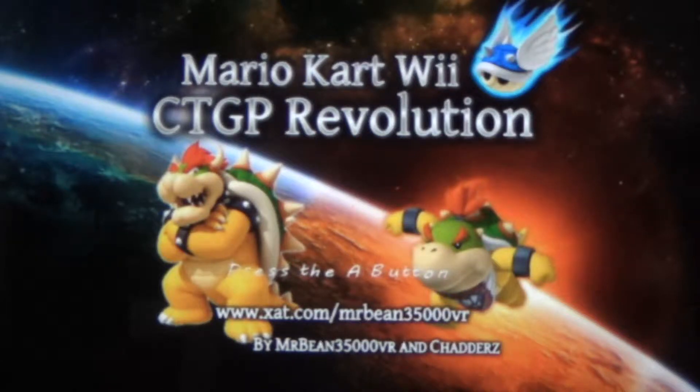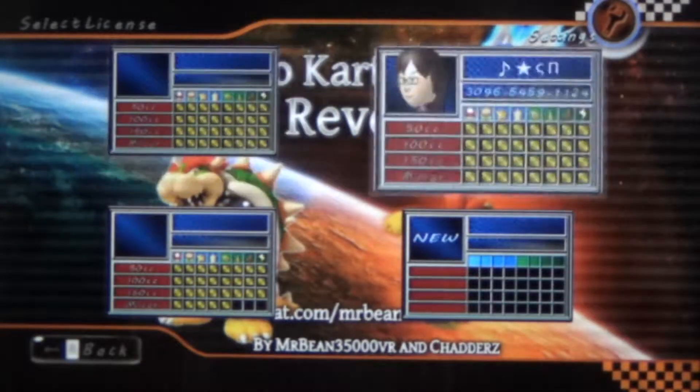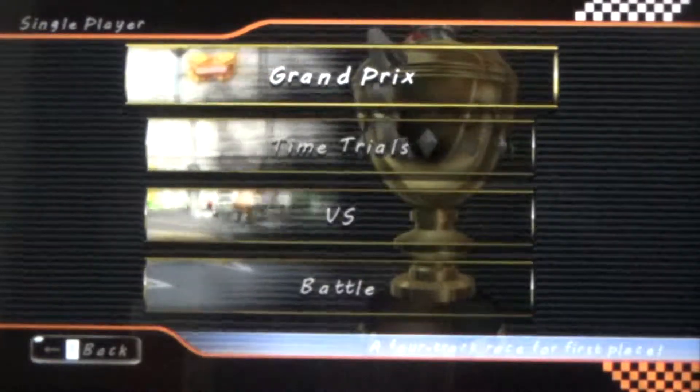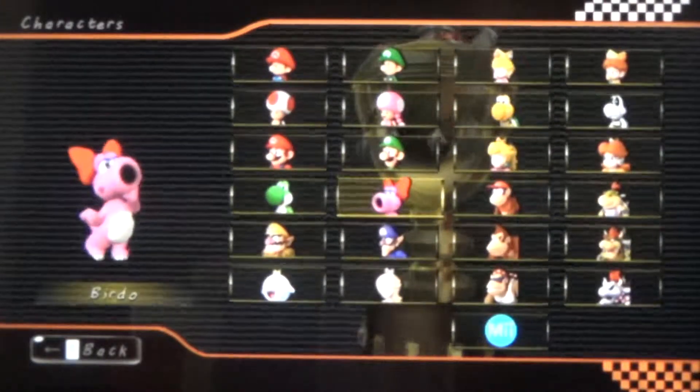What's up everybody? SuperSanWid713 here. Last time we completed the Bob-omb cup, this time we'll be moving on to the fake item box cup. The interesting thing about the fake item box is that its abbreviation is FIB, and FIB means lie — so the item box is a lie. I kind of just realized that, so it's pretty cool.